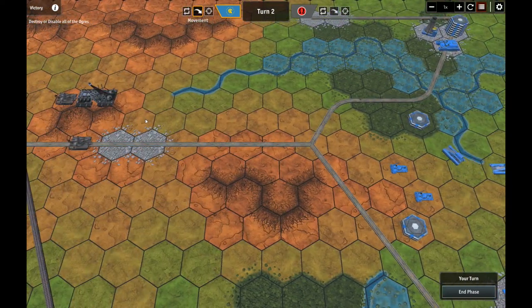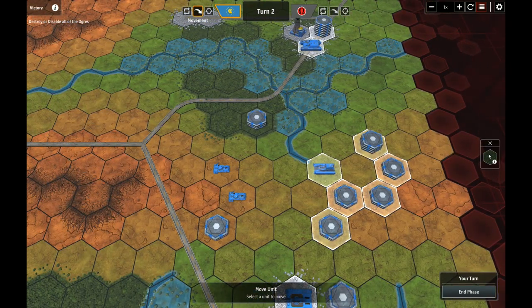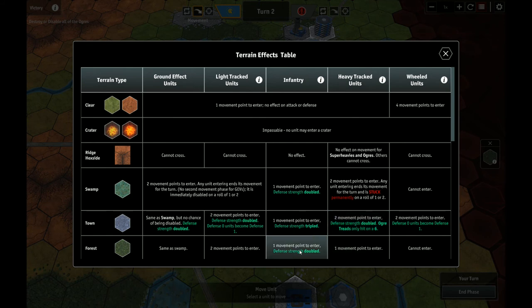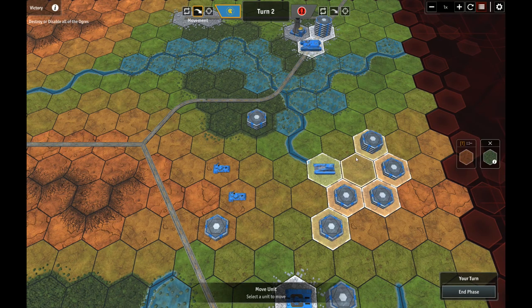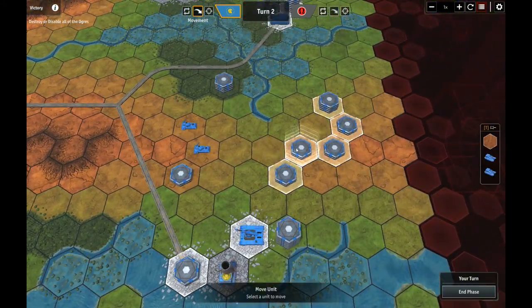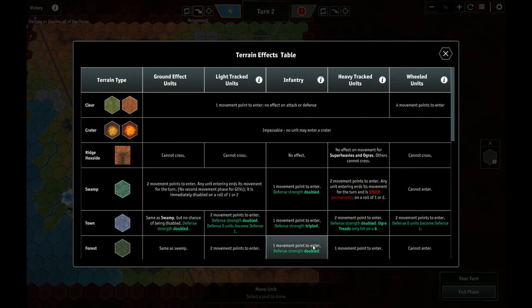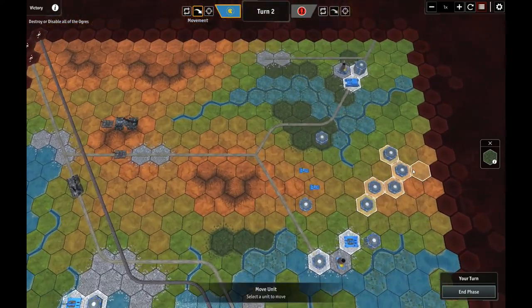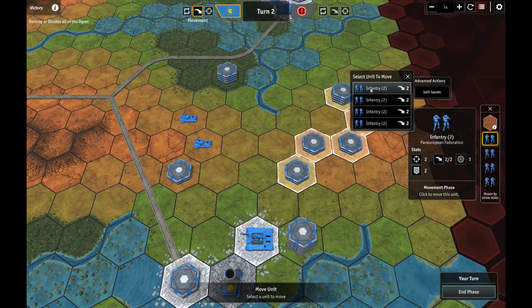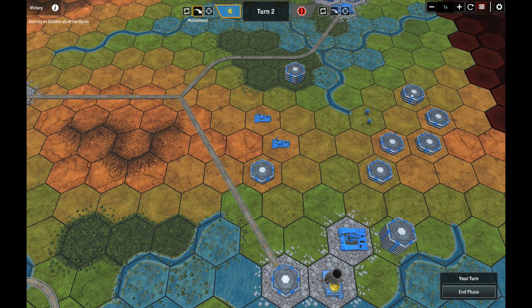Moving heavies into the woods too. We get no defensive bonus in woods — only infantry gets that. Still gonna move them in there. Only one movement point to enter and there's no chance of them getting bogged down — I wasn't remembering for sure whether that was a risk. These guys can't cross the river so I'll bring them around and pop them into the forest.